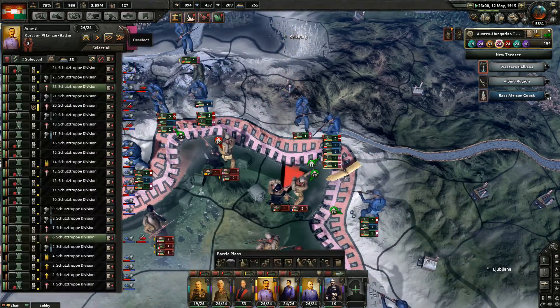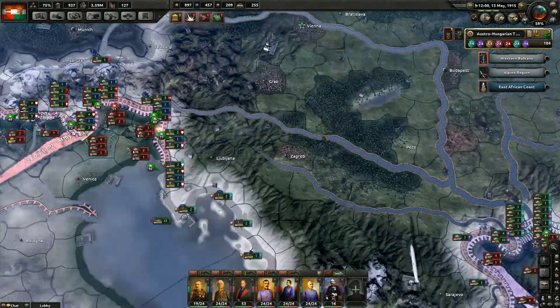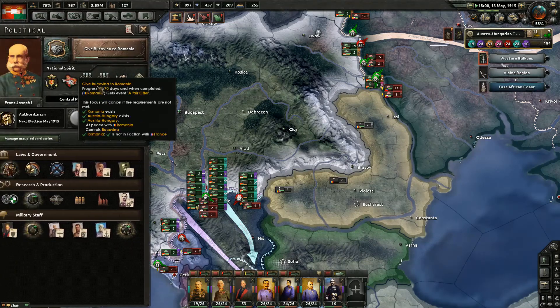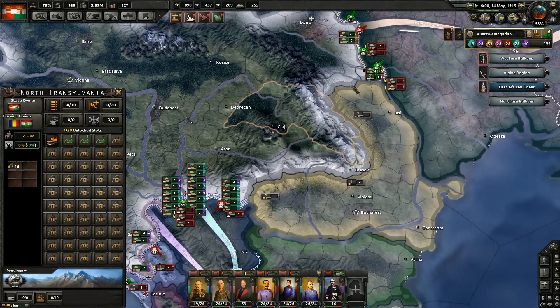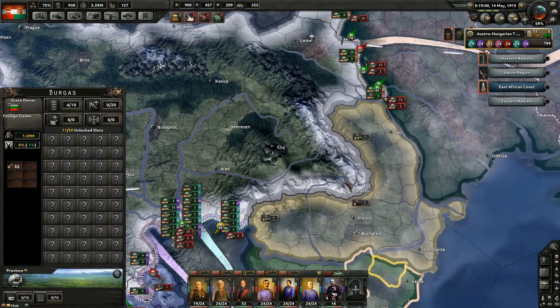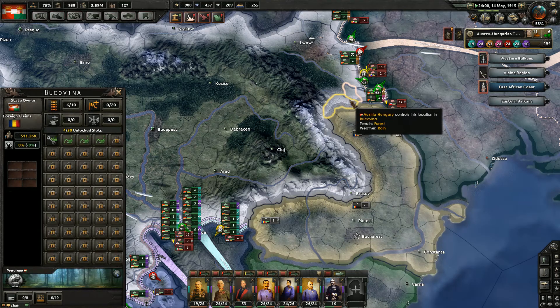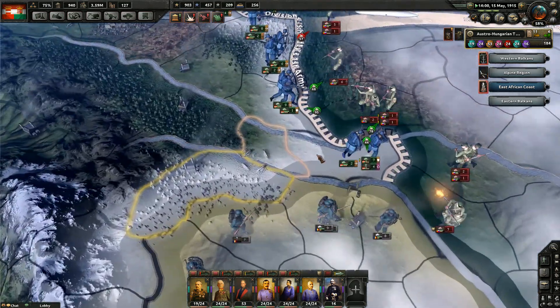I can't get you there because we've still got a Romania that is neutral. I'm working on that right now. I can't help the Ottomans get there by boat or by land. Where's Bukovina? There it is. I'm going to give them Bukovina and then try to — that is crazy.